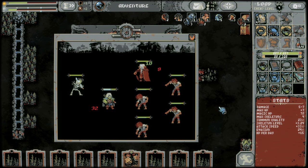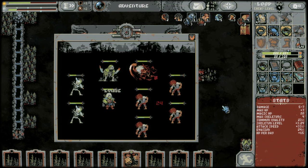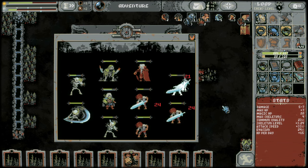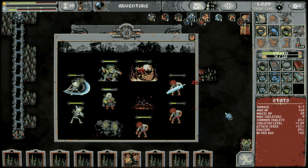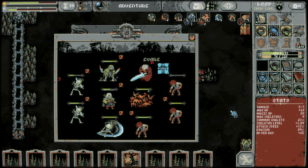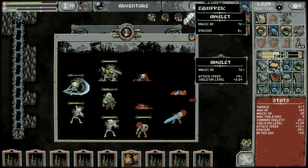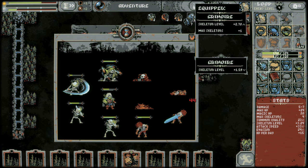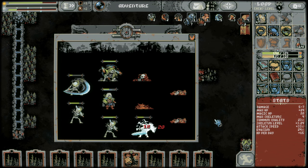Oh, the bats! We lost about half our health there and a bunch of healing charges. This is trading evasion for skeleton level which we do need, but I want to keep that evasion at minimum where it is. We'll see if we can find a way to fit that in.